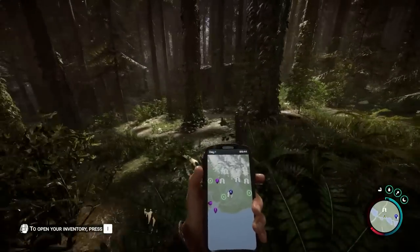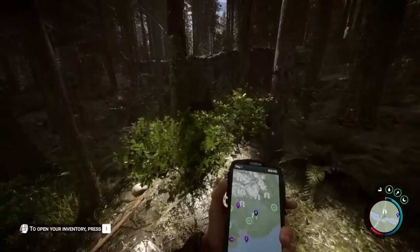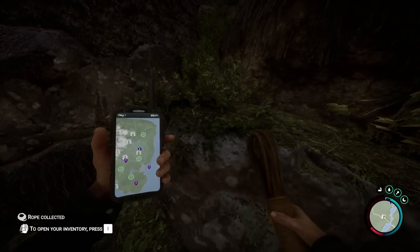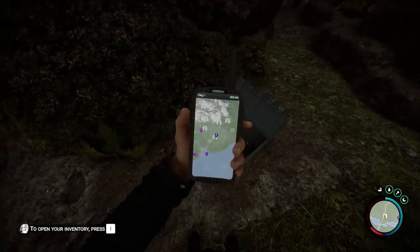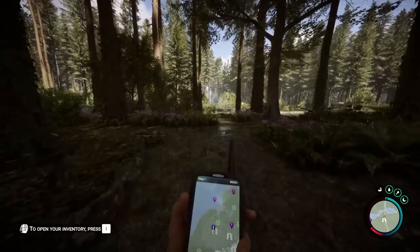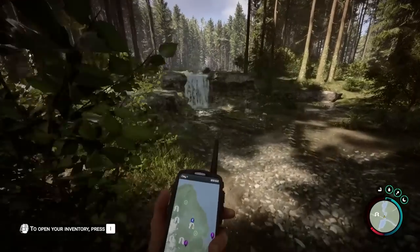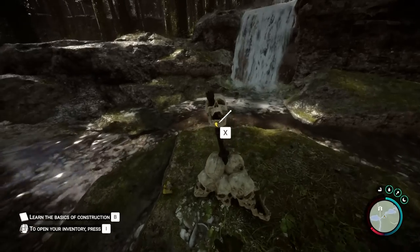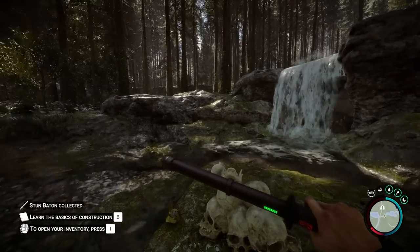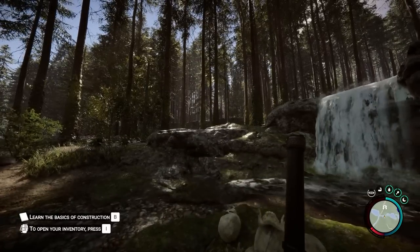So for the stun baton, you basically just want to follow the river right here, and here you will find your very first cave system. And right there you will have a rope, which we're going to get to in a second. I picked up the rope as well as all the stuff from this specific container. What we're going to do is just walk down the road right here, and then go to this little waterfall where we basically crashed. And this, ladies and gentlemen, is where you can pick up the stun baton.